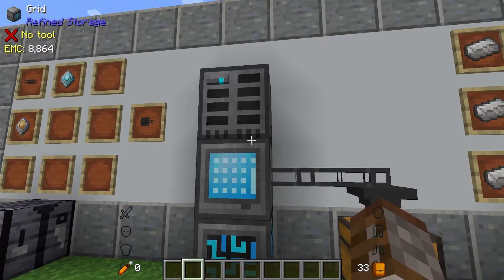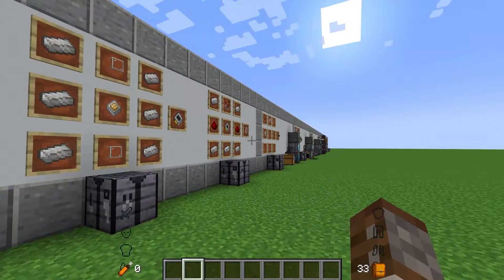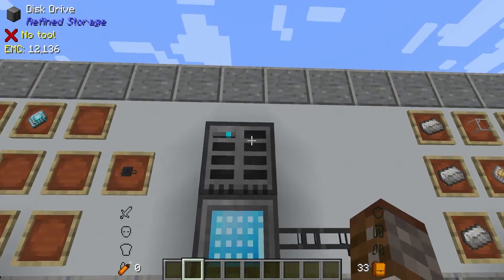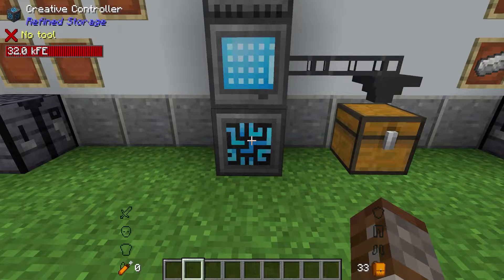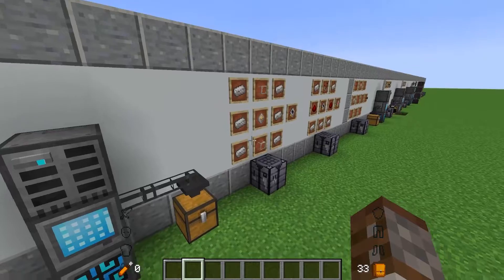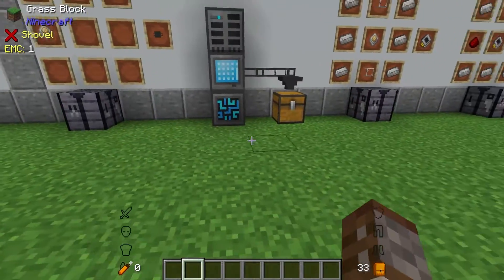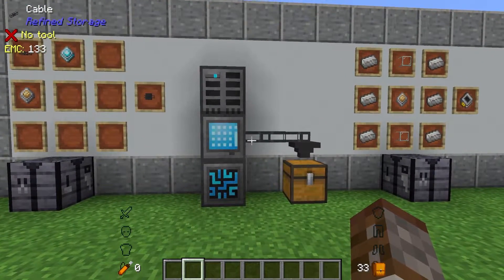Basically, if you want to get things out of your system use an exporter. If you want to get things into your system use an importer, which we'll cover next. Anyway, we have a basic Refined Storage system here — the exact same thing we have in our first episode, so if you haven't seen that episode I highly recommend you check that out first.